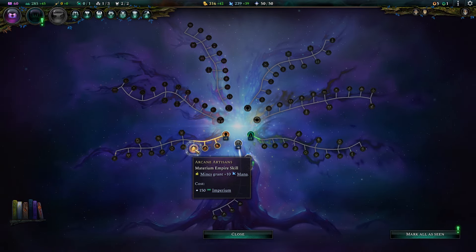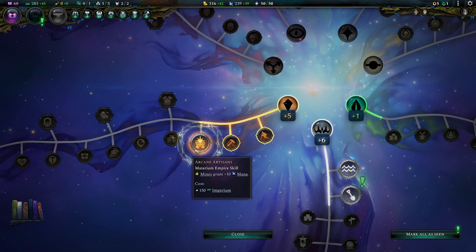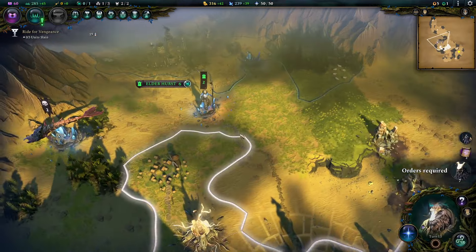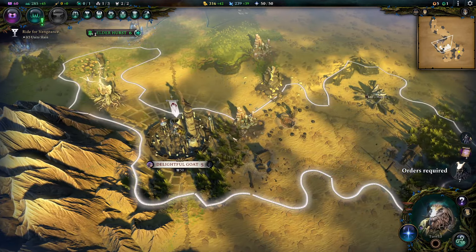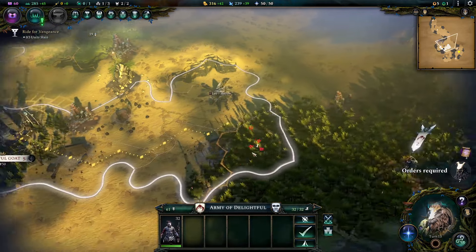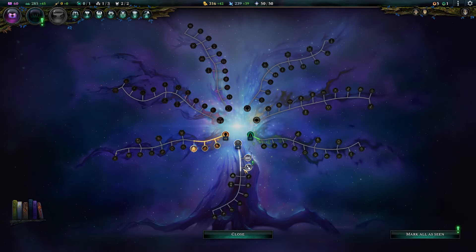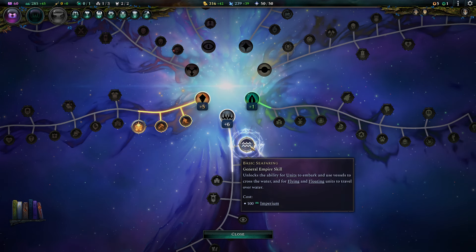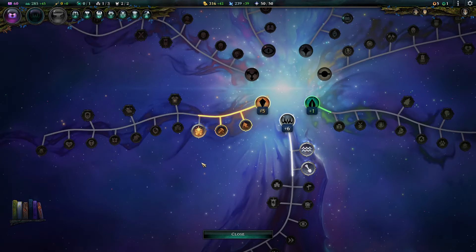Empire skill — mines grant plus 10 to mana. Materium is encouraging me to build mines to get mana. Because normally you build Conduits to get mana, but now I can just do mines and also get the gold. I could learn roads — but I can also learn excavation, so I can dig through the underdark, through earth tiles, at least not the bedrock. Because you don't want to dig through the bedrock — it'll collapse the land above you. That's a very bad idea, but it's smart enough not to do that.